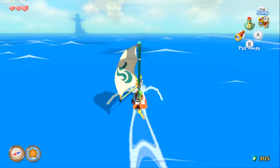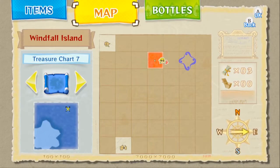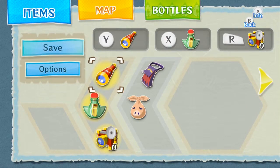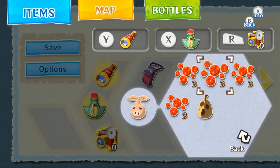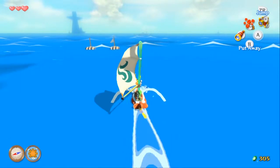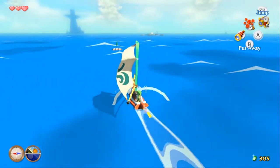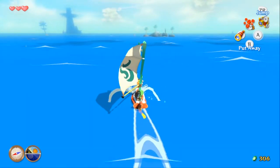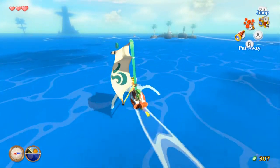There's an island in between that I can go to. Let me get my items. I'm going to get rid of the Tingle Bottle. All the barrels — oh my gosh, they look so much better. It's nice that you don't have to have the sail as an actual item.